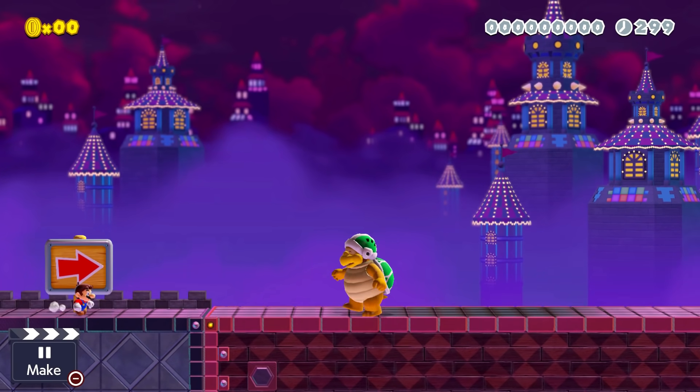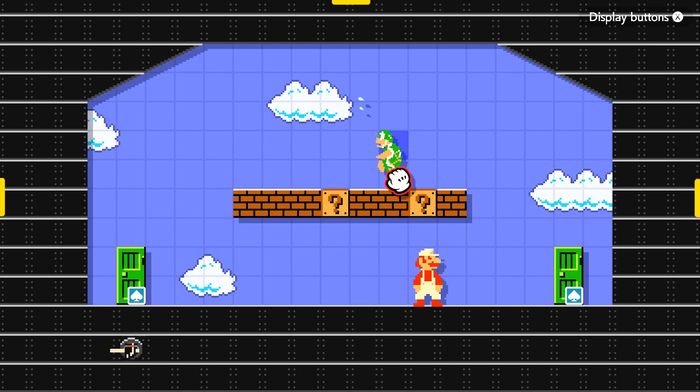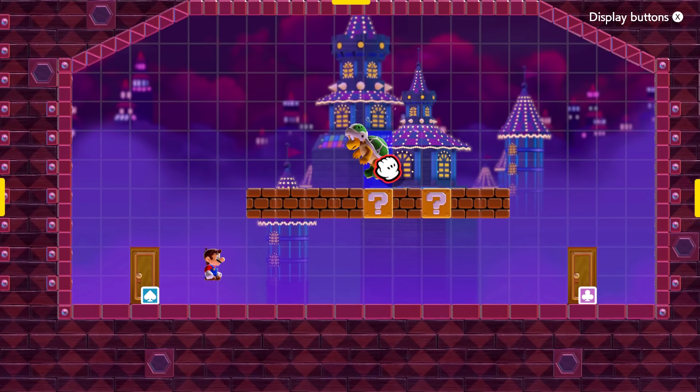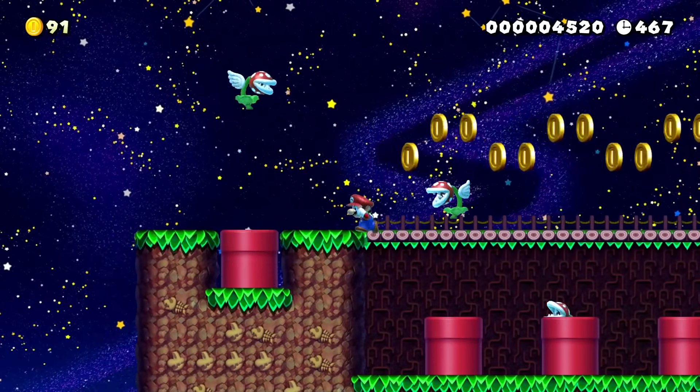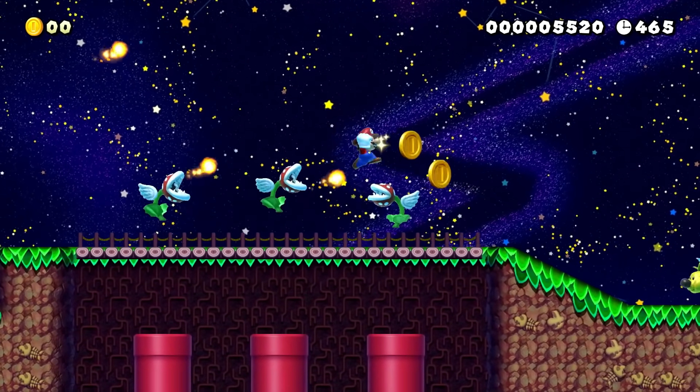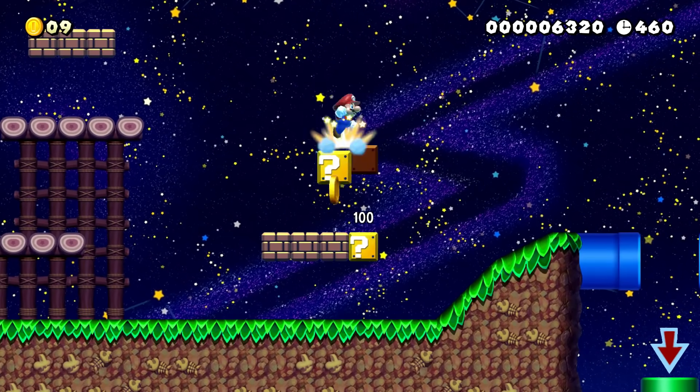Since I'm already on the topic of Hammer Bros, a viewer pointed out that if you shake a Hammer Bro in the editor, he'll actually throw a hammer, which is pretty neat — except in 3D World. If you shake them there, they'll just stand there. Menacingly! This is the first fact in this video coming from viewers, and I wanted to mention that when I make my list I'll go through the comments. So if you have any more and it's useless and interesting enough, I'll make sure to feature it.